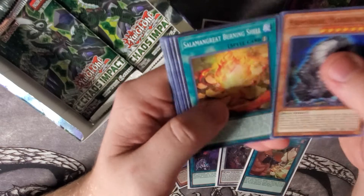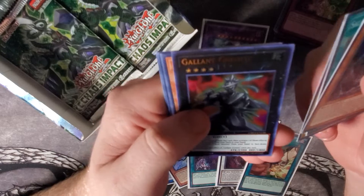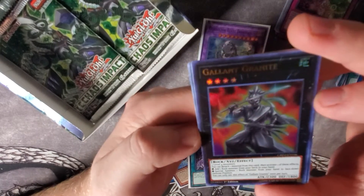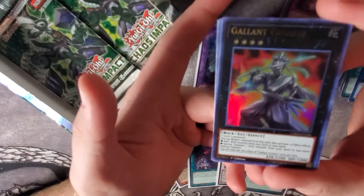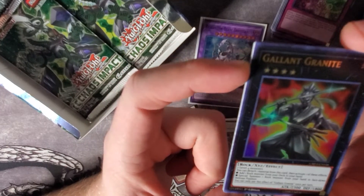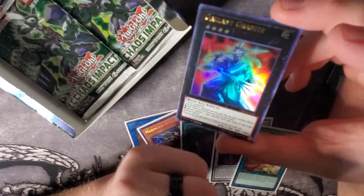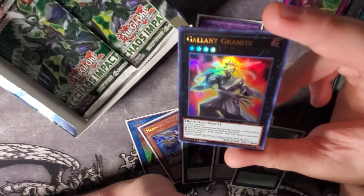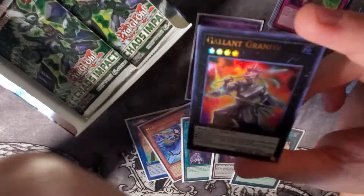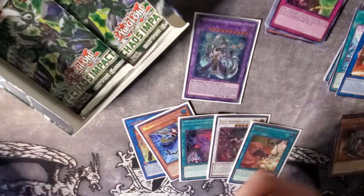We got Prime Mineral Amandastrong, Salomon Great Burning Shell, Suppression Collider, and a Gallant Granite as our last Ultra Rare — really, really good card. This is your Nibiru searcher basically, because it's a generic 2300 ATK XYZ requiring two level 4 monsters. You detach one material to either add one Rock monster from your deck to your hand — that's Nibiru — or special summon one Rock monster from your hand face-down. You'll just be using the Nibiru search. Really cool Ultra Rare to get.